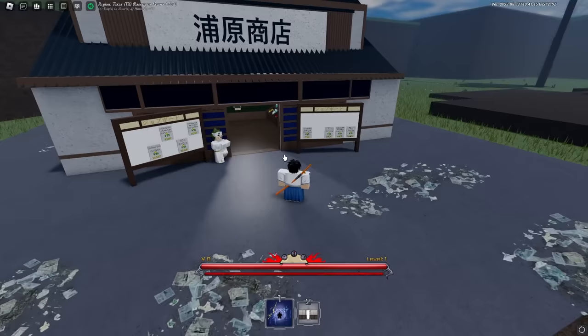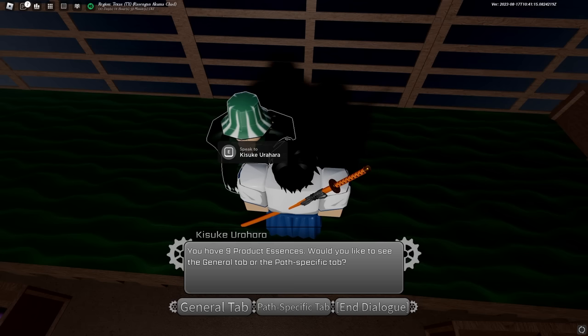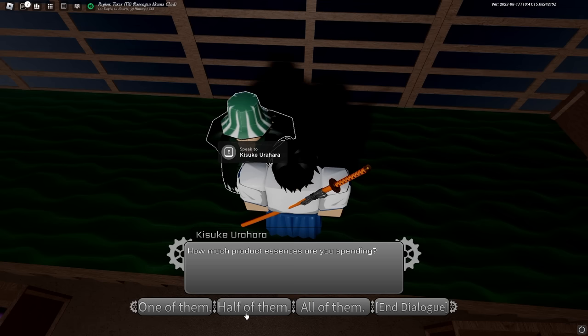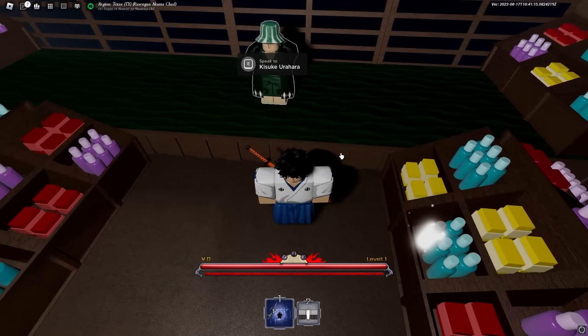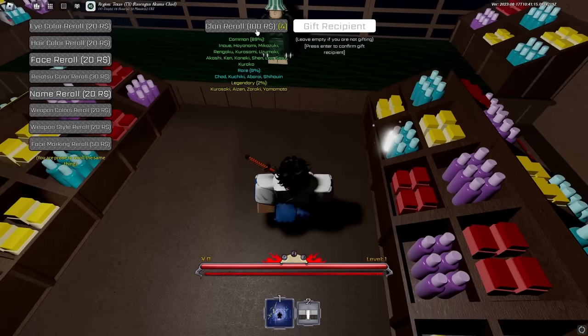Now we're going to talk to Yurohara to spend our product essences. We have 9 product essences — we can get clan re-rolls, name re-rolls, face re-rolls, hair re-rolls, and weapon re-rolls. We spent half of them and got four clan re-rolls. Every clan re-roll costs one product essence, so we need to get a legendary clan.